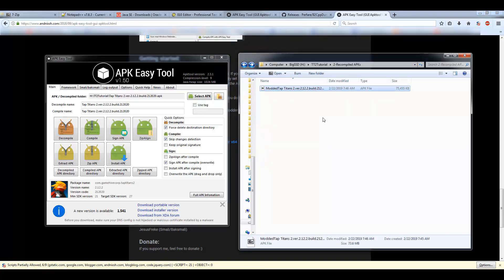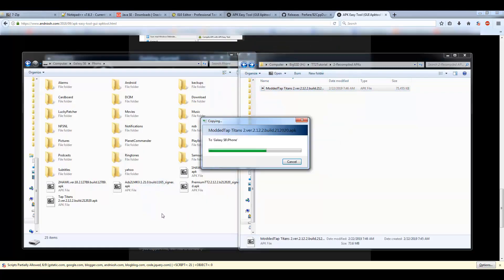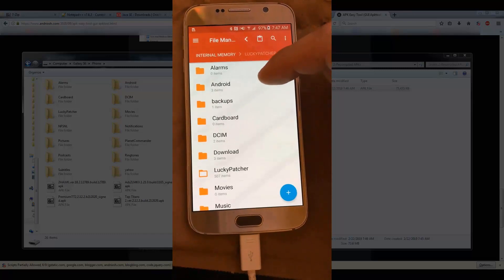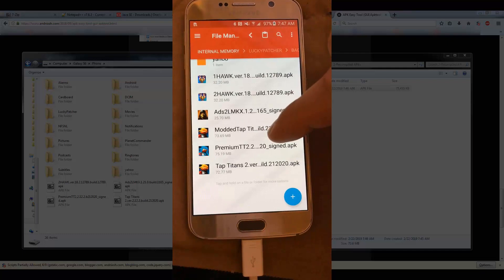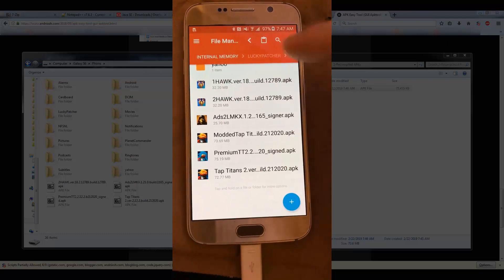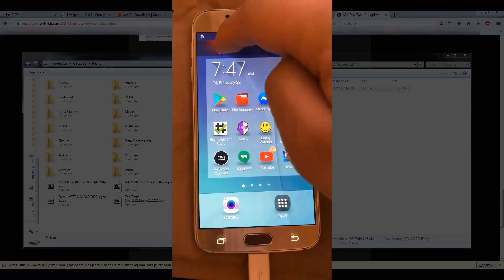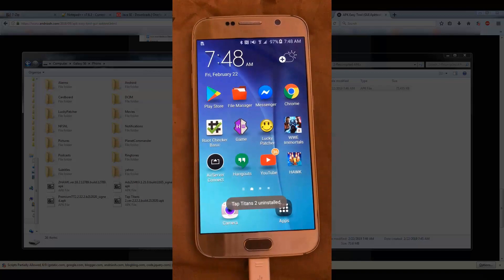Put it back onto your phone — drag and drop the file and let it copy over. Switch to your phone. Refresh the window and you'll see the modded file down here. Note: this won't install on top of the Play Store version, so you have to uninstall the Play Store game before you can install the modded version. Uninstall it from your phone first.